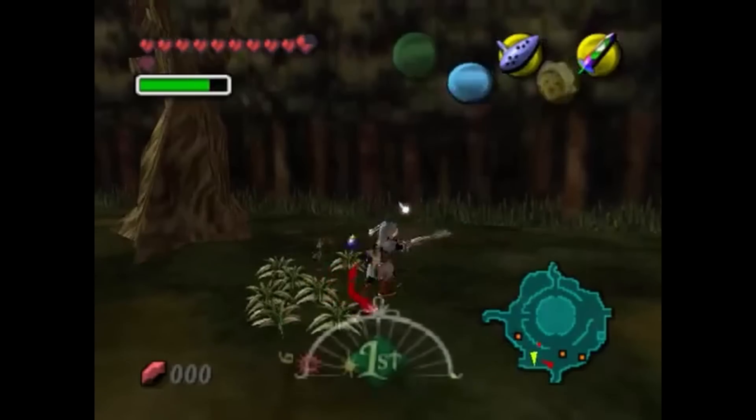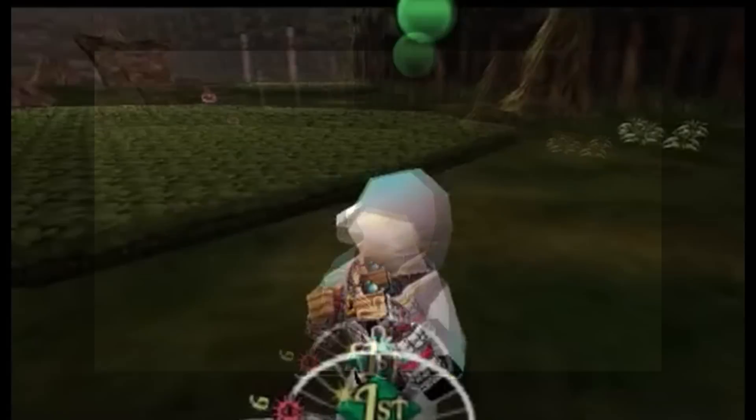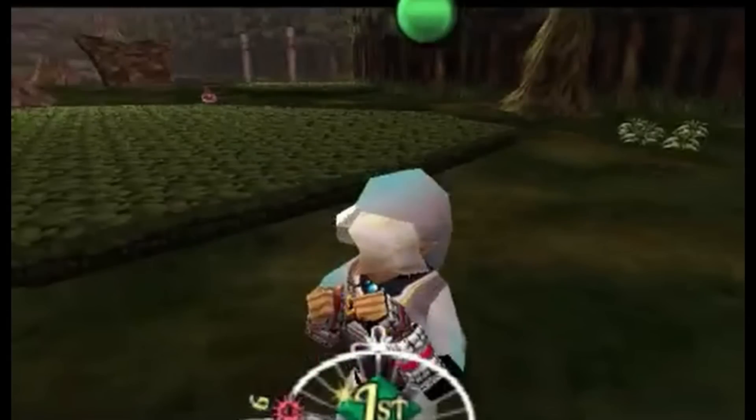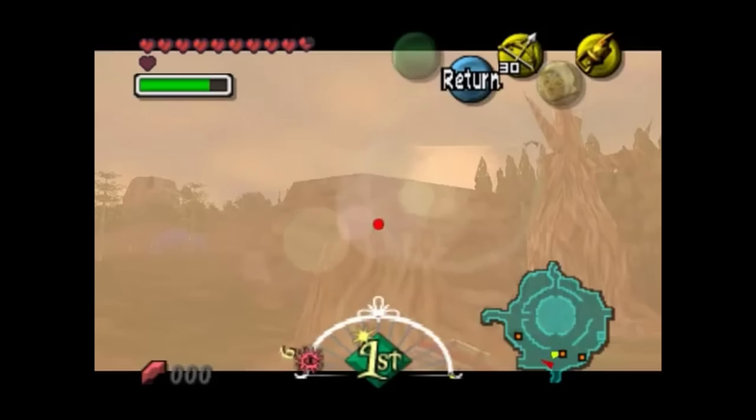Link uses many of the items that were allocated to Adult Link in Ocarina of Time, so there ended up not really being a purpose for him to be included. And many of his attributes were repurposed for the Fierce Deities mask. By hacking to allow him to use other items than his sword, you can see he utilizes the same animation for playing the Ocarina as Adult Link did in Ocarina of Time, and many other items are usable as well, particularly ones designed for Adult Link in Ocarina of Time.